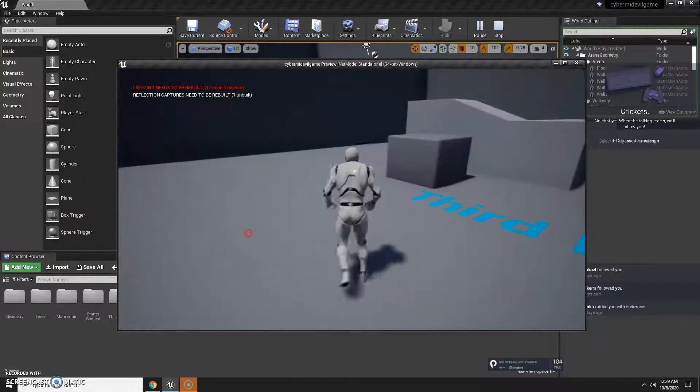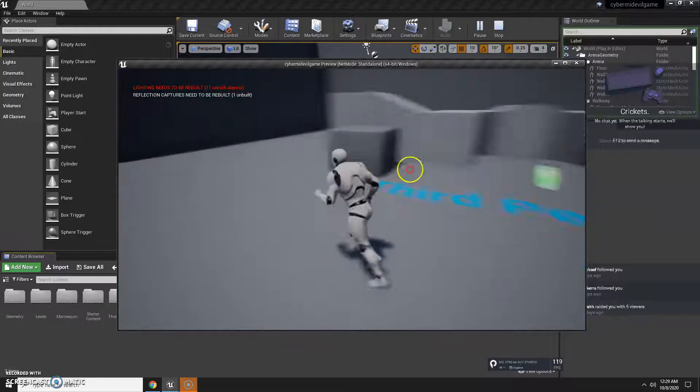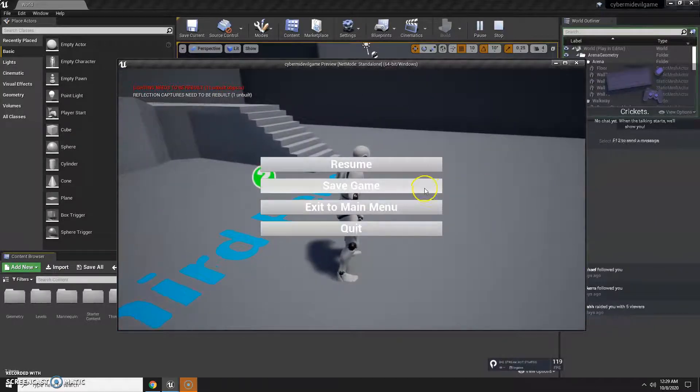Alright, this is the pause menu that I made. Press P to open it up. Resume — just click resume and it should work. Press P again, save the game — it says game saved in the top left corner.